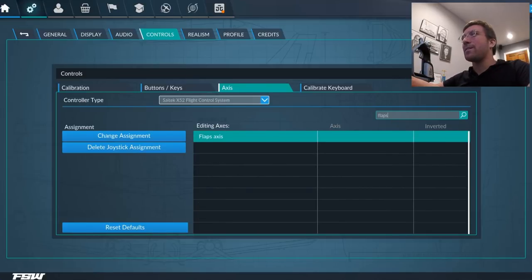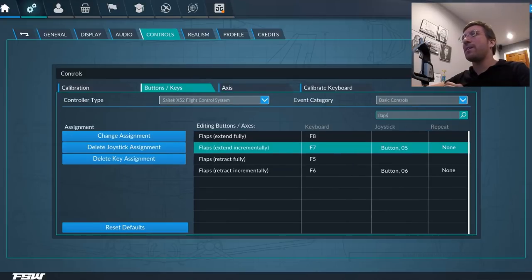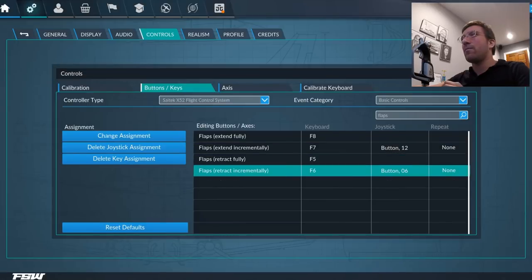Flaps — flap axis... I don't want an axis, I want buttons. Flaps extend. Flaps retract.